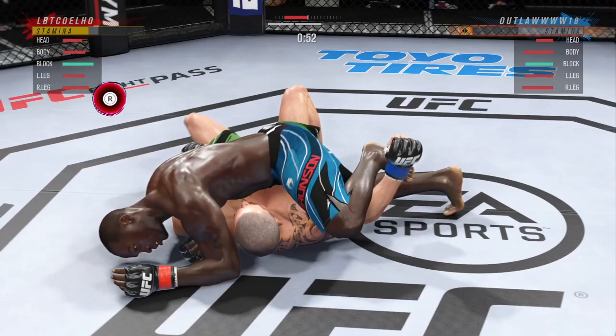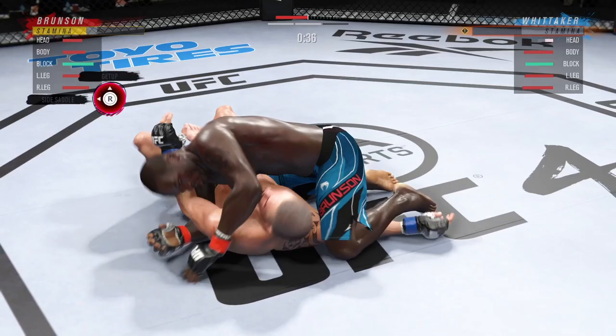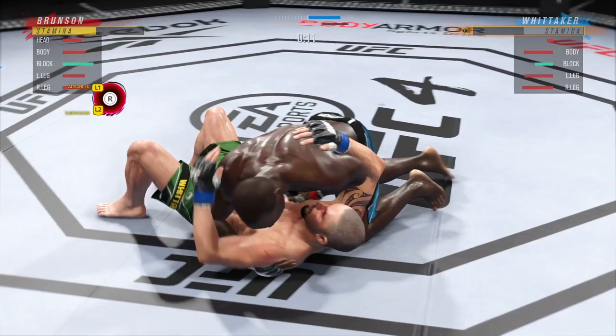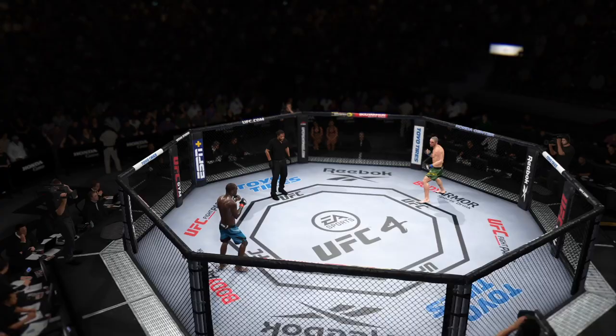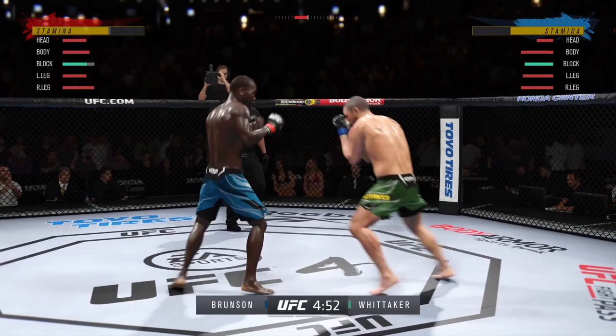We're just controlling my opponent here, really tiring him out — we've got 44 seconds to work with. A submission wouldn't really be viable at this point. I'm denying transitions one elbow at a time, keeping very patient. We're doing a lot of damage to my opponent's head, and that's key because next round the fight starts on the feet — if my opponent doesn't have good stamina and head health, it's harder to recover when hit. That was a very big round overall.